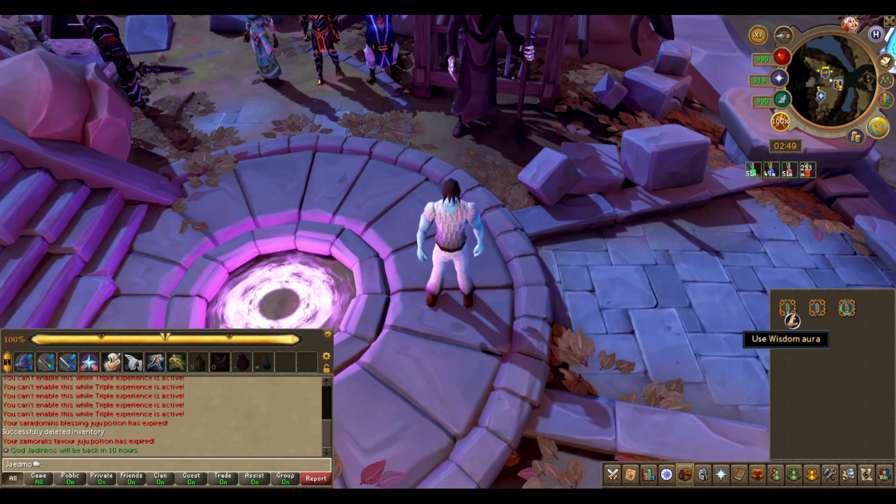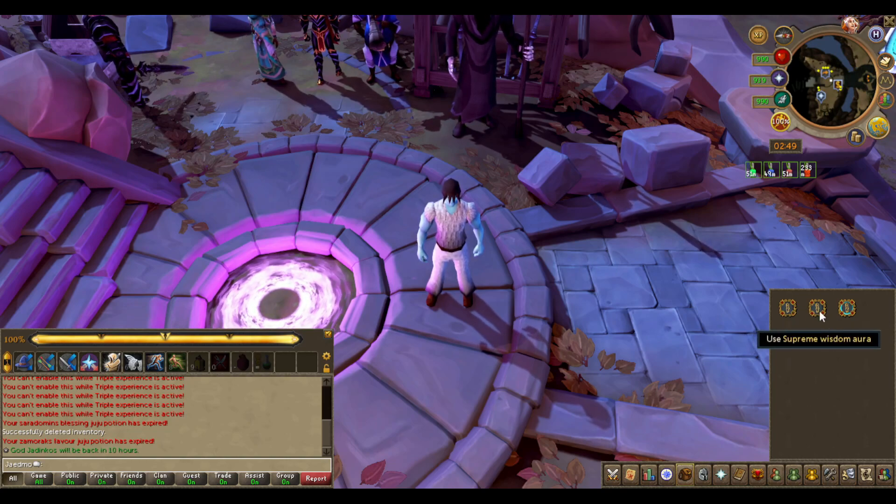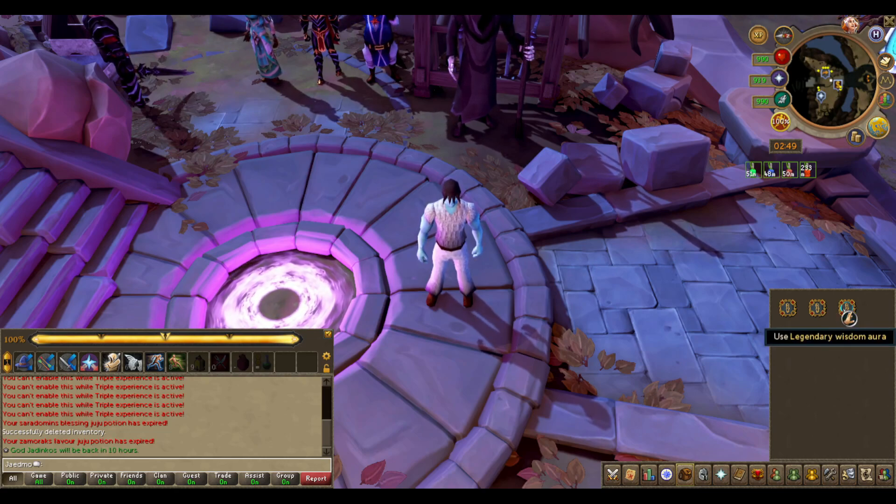If you are using the Wisdom Aura you'll receive 5% bonus experience while it's active. The Supreme Wisdom Aura will give you 10% bonus experience, and the Legendary Wisdom Aura will give you 15% bonus experience when active.